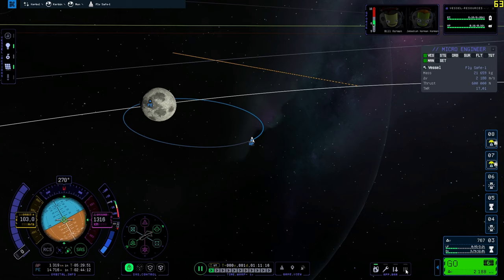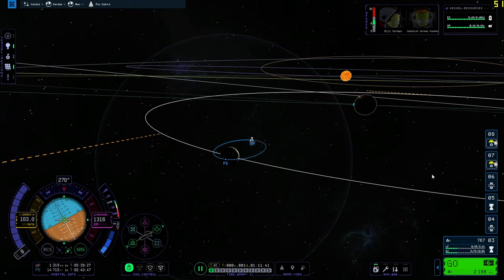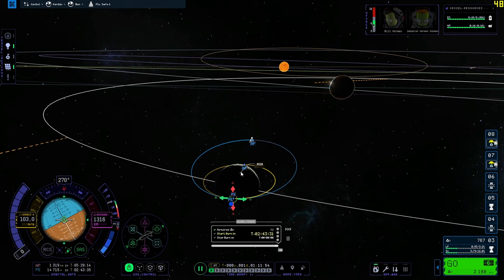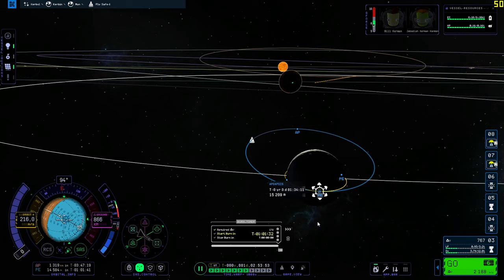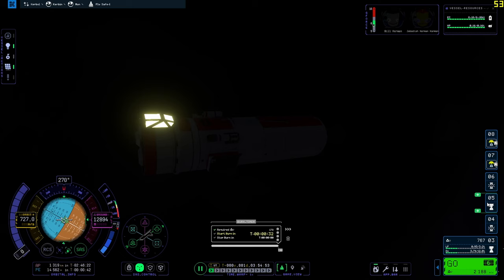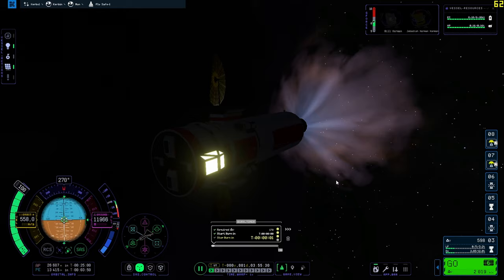Speaking of the maneuver node controller, let's quickly lower our periapsis and then look at Juno's transfer. Pre-patch, the problem was you couldn't show periapsis and apoapsis while dragging them, but a mod fixed this and the patch has also addressed it. The KSP2 map view now feels more like KSP1, and it really works pretty well. After the patch, the game went from barely playable to an actually pretty enjoyable experience — I want to stress that enough.